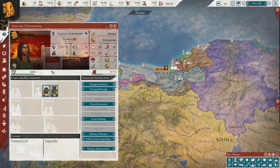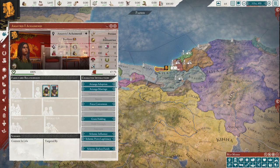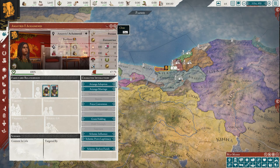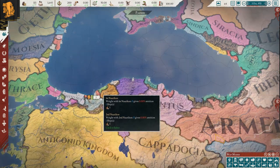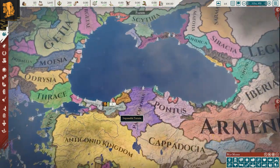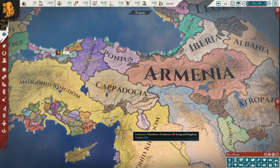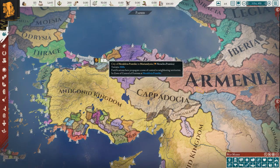What makes this nation interesting beyond the backstory is that Heraclea Pontica is the only nation that can reform the Achaemenid Empire. There are others that can form Persia — Armenia is one of the best poised — but if you want the Achaemenid dynasty, the original ruling house of the ancient Persian Empire, you have to start here. It is very, very difficult. This is a long-term play and it's an Iron Man achievement considered one of the hardest in the game — not the hardest, which is forming Babylon.